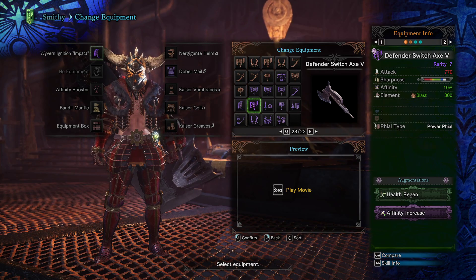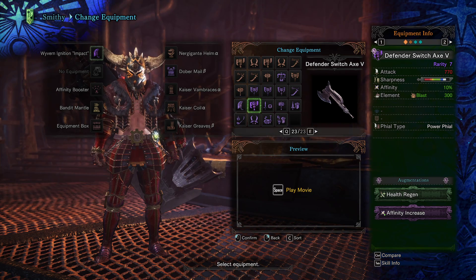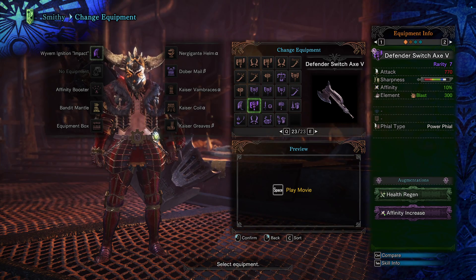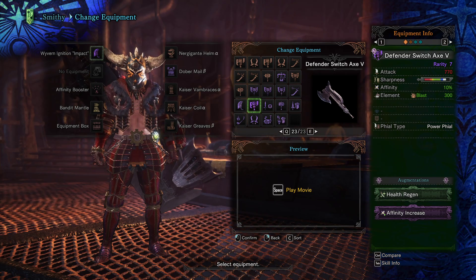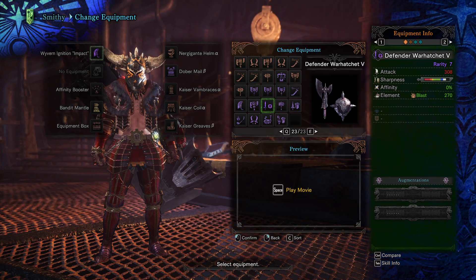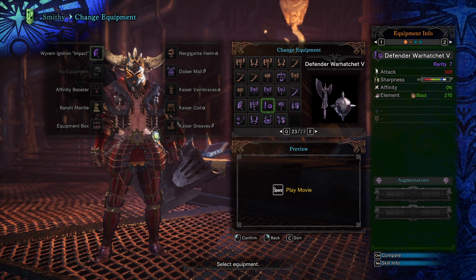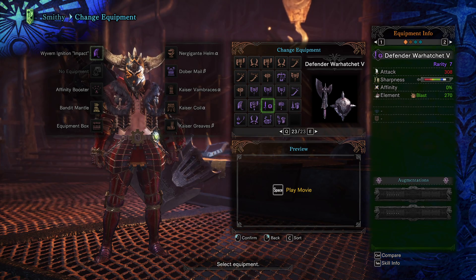The only other Switch Axe competitors would be the Taroth Water and Devil Joe. Diablos is okay if you're a speedrunner because you need Affinity Booster and all that, but common players won't worry about that. For Sword and Shield, the Defender will beat the Devil Joe. You can play elemental or raw damage with Sword and Shield, because it can scale either way — it's basically 50-50.